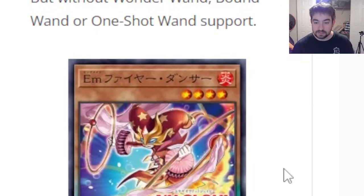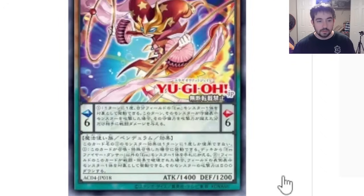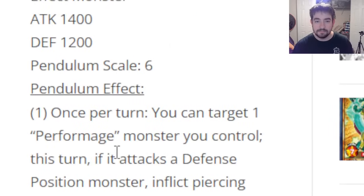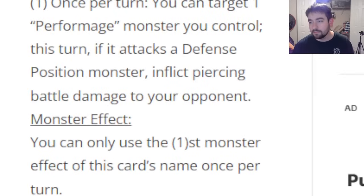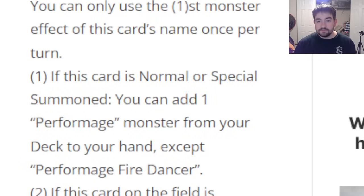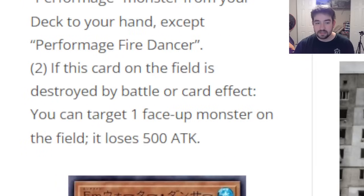First off, we start with Perform Age Fire Dancer. She's a level 4 Fire Spellcaster. Stats are 1400/1200. Pendulum Scale 6 — kind of a mid scale, probably decent enough. Pendulum effect: once per turn you can target a Perform Age monster; if it attacks a defense position monster, inflict piercing damage. Nothing crazy there. Hopefully the monster effects are better. First monster effect: once per turn, if this card is normal or special summoned, you can add a Perform Age monster from your deck to your hand. That's pretty decent — we've got ourselves a Stratos in Pendulum form.